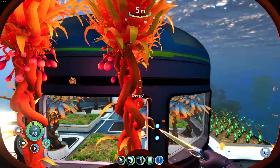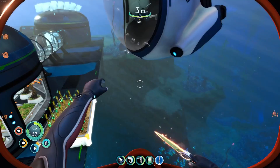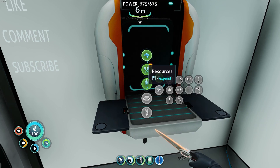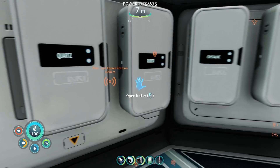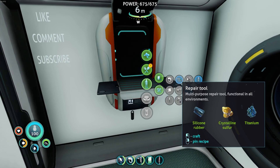Back at the base, our creep vines are coming in. If we can take these seed clusters that just grew, we can replant them, so we never have to worry about those ever again. I grabbed one extra. The sea truck is leaking oxygen — we definitely have to fix this thing up. We don't have a repair tool yet though. We need to get that done. The repair tool is one silicone rubber, one crystalline sulfur, and one titanium. We make rubber with the creep vine! You weren't extra — you were picked special. One rubber. I have the sulfur right over here. Now we can make a repair tool.